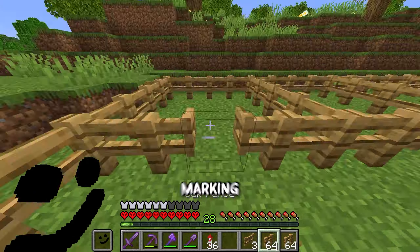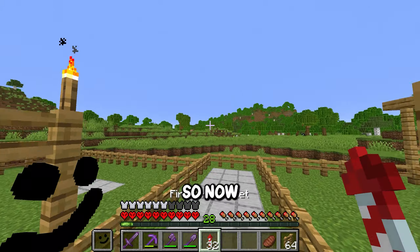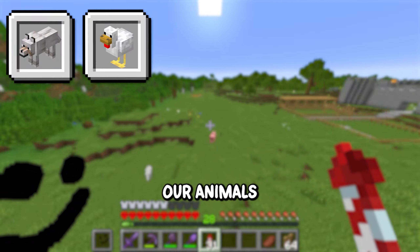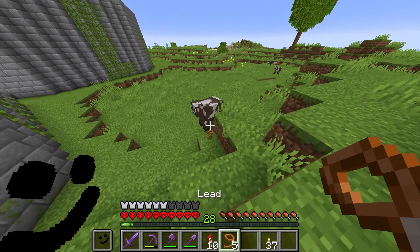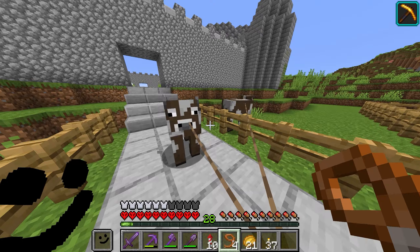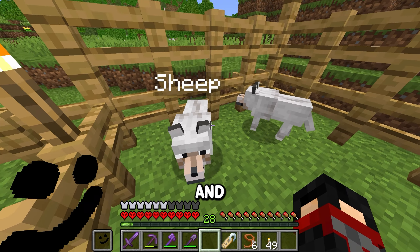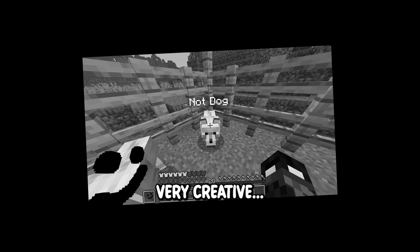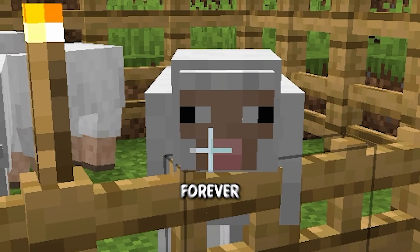Coming back outside, I started building up the farms to the right of the main gate, first marking out our pens for all of our different animals. Now we need to start collecting up all of our animals to go in their pens. Come on — no, stop breaking the leads, please just follow me. That wasn't so bad. Let's call our dogs sheep and not dog — I know, I'm very creative.